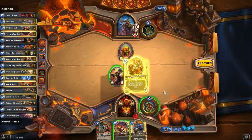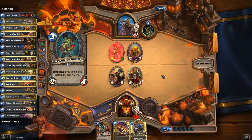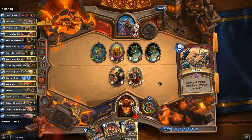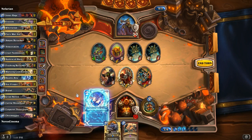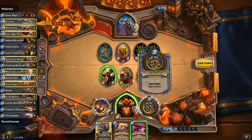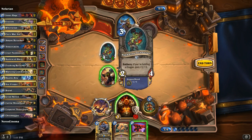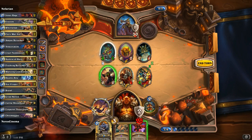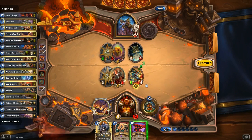Get out the Acolyte of Pain and armor up, just in case it gives me some card draw. I'm starting to run low on cards. These little Bone Constructs are actually perfect for getting card draw out of the Acolyte. Inner Rage could be good here. Technically, I take the axe, smash into that, run this into that, and kill off everything. I'm also getting crazy buffs on the Frothing Berserker right now.